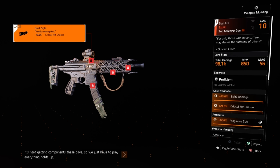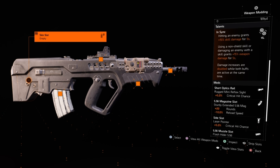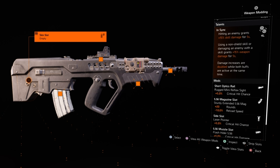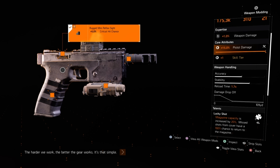Because I'm using the Firewall Specialization, my signature weapon is going to be the Flamethrower. My primary weapon is going to be the Backfire. It has the talent Payment in Kind — dealing damage to an enemy adds a stack of 1% critical hit damage up to 200 stacks lasting 10 seconds. On reload, apply a 10-second bleed to yourself which deals 0.5% armor damage per stack. My backup weapon is going to be a Sitar with NSYNC — hitting an enemy grants 15% skill damage for 5 seconds. Using a non-shield skill or damaging an enemy with a skill grants 15% weapon damage for 5 seconds, and damage is doubled while both buffs are active.